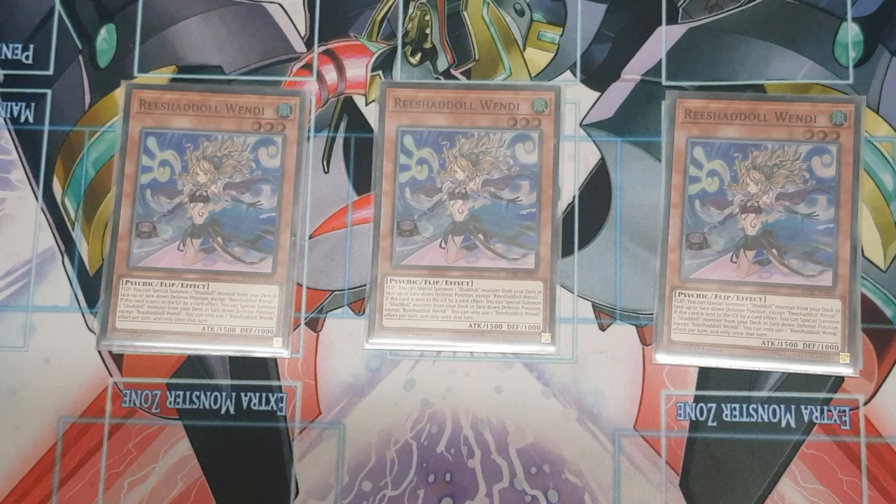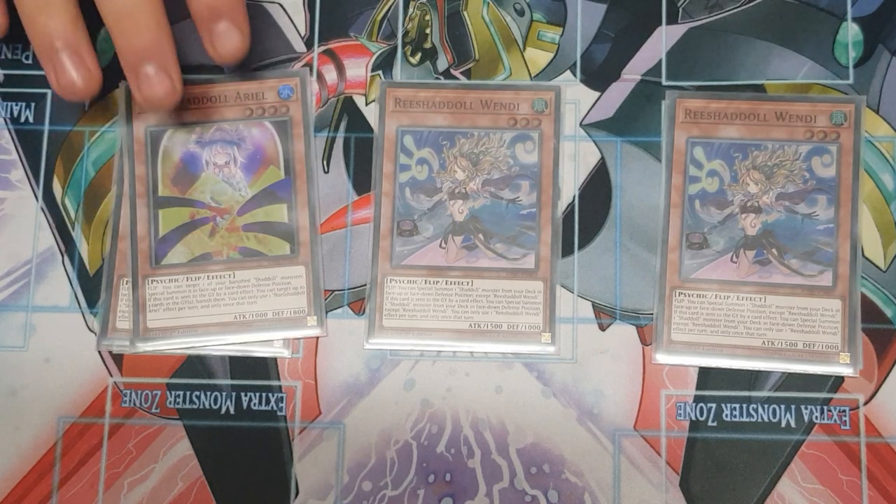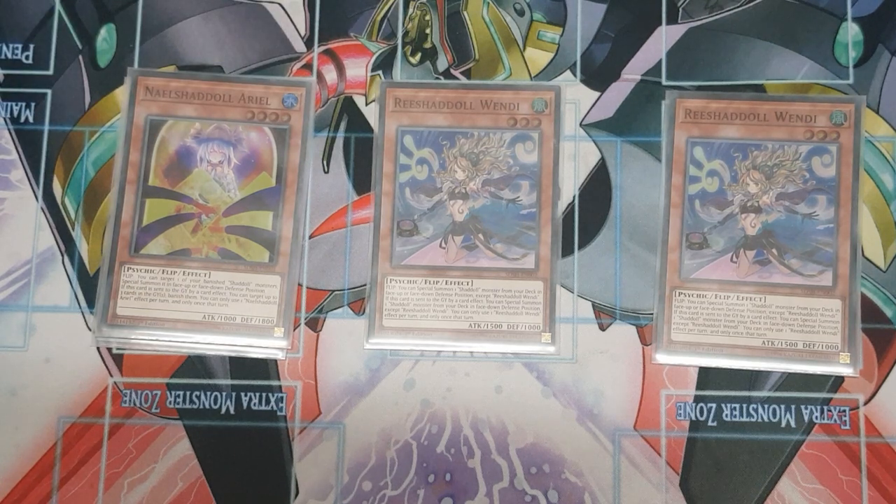We're playing three of Wendy. We're playing one Ariel. A lot of people wonder why play this one. Her flip effect lets you target any of your banished Shadoll monsters and special summon it face-up or face-down defense position. If you combo this off the trap card, you can essentially special summon the monster you banished off the trap simultaneously. She also has an effect when sent to the graveyard by card effect — she can banish three cards from the graveyard, which can really disrupt your opponent's plays, especially if you use her as fusion material during your opponent's turn.